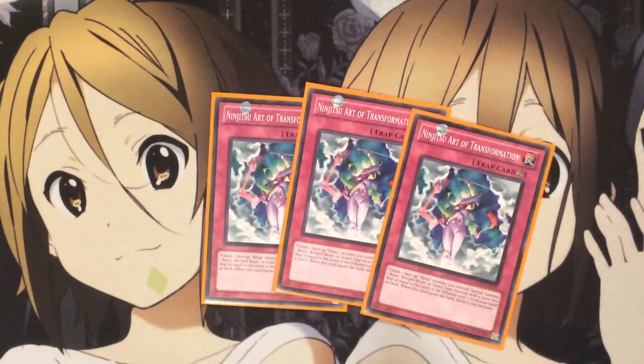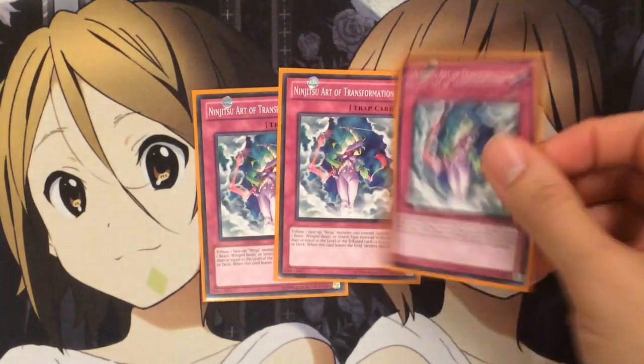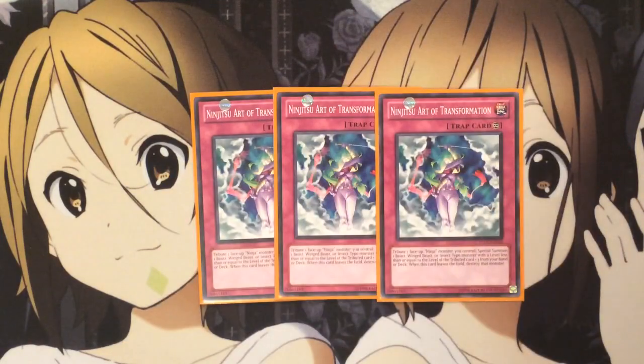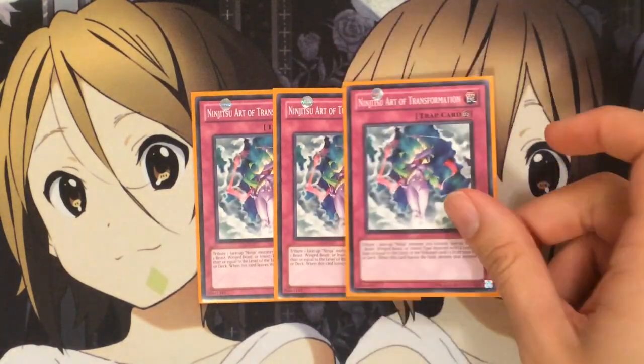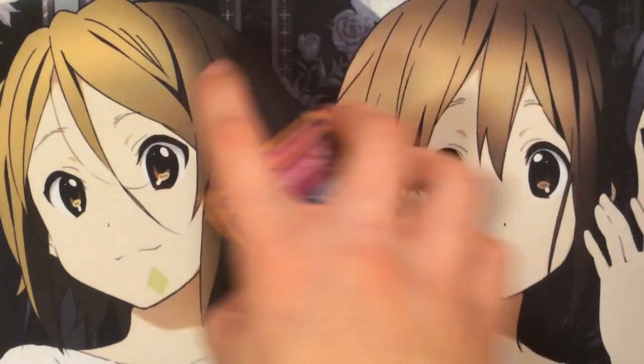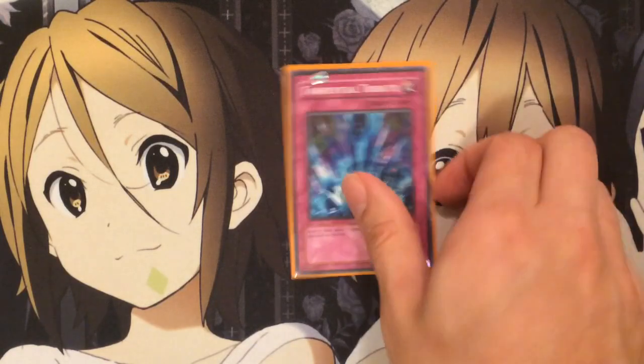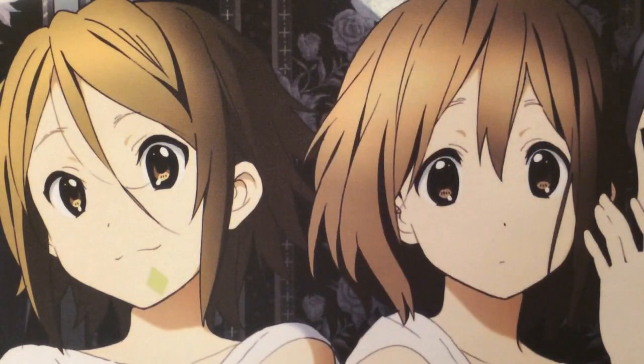I also run three Ninjutsu Art of Transformation. This card helps get Apex Avion out a lot faster with Hanzo — use this card, tribute the Hanzo, special summon Apex Avion, and you have one card on the field that can negate effects. Then you can return him to hand and Pendulum Summon him again later. I also run one Torrential Tribute because of those field swarms you want to avoid — you want to be the one field swarming, not your opponent. That is it for the main deck; let's move on to the extra.